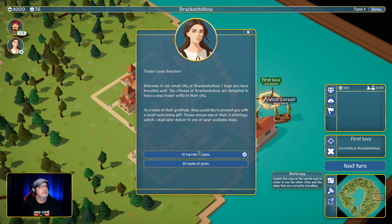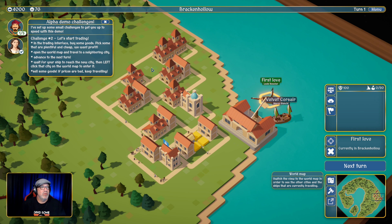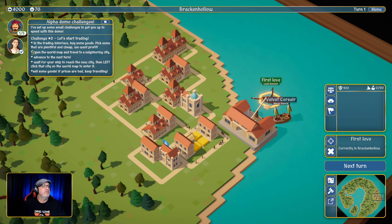I'm going to take the wine, and they've got a little check mark here to say that the quest is done. This is the main quest line. I already finished challenge number one — that's kind of the movement, moving around, going to the map, looking for the trading stuff. Challenge number two: let's start trading in the trading interface, buy some goods, pick some that are plentiful and cheap. We want a profit.